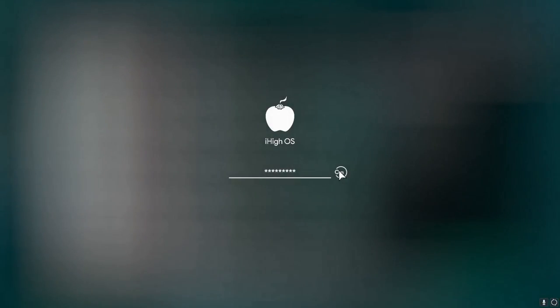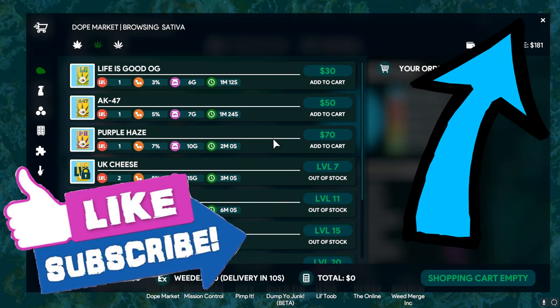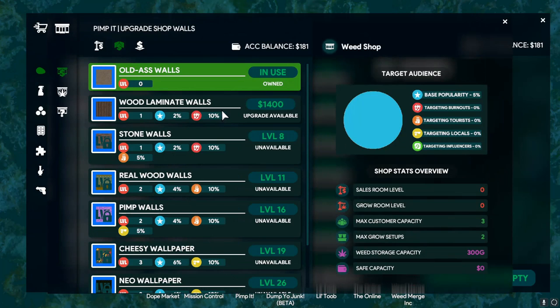Today's episode I want to try and get the first renovation of the shop done. We've also got a new mission - we're going to get into the new strain which is White Widow. If you haven't checked out my Weed Shop 3 playlist, there's a link up top - click that and go check it out. We need to get into White Widow, but first I want to get into the pin pit.